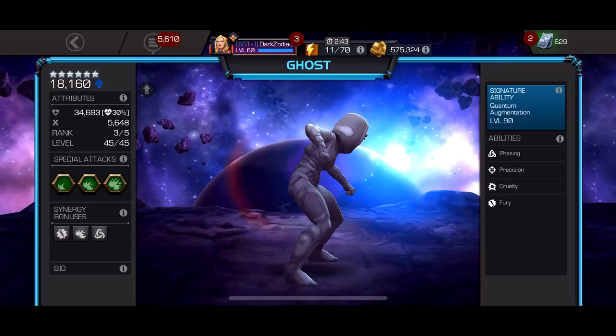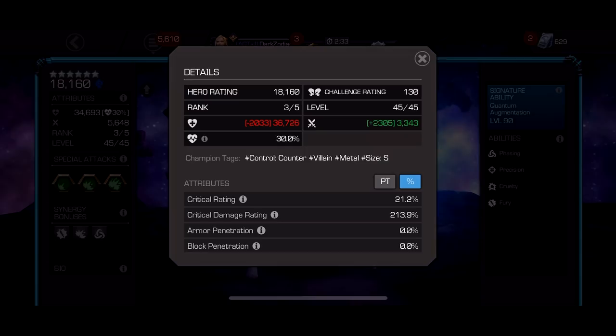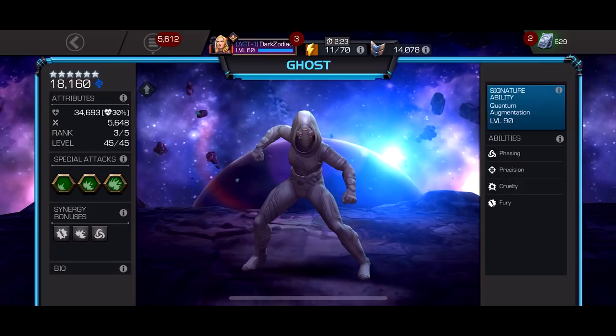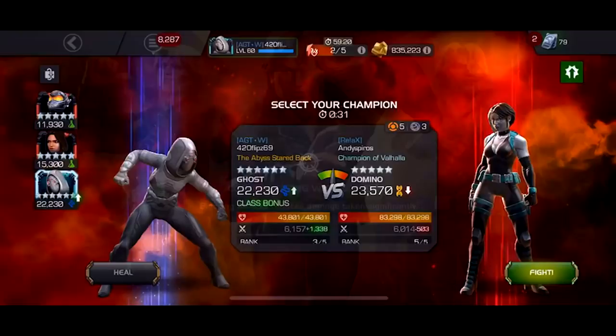Hello everyone, welcome back to the channel. Today we're going to be doing another 6-star Rank 3 video, this time featuring one of the more desired players in MCOC and that is Ghost. This is not my Ghost, but a player in the game named 420flipz69. He was nice enough to make some content for us — he's got some war gameplay, Realm of Legends, Labyrinth of Legends, and some Uncollected Chapter 6 type fights. Let's get started and check out her damage and what she can do.